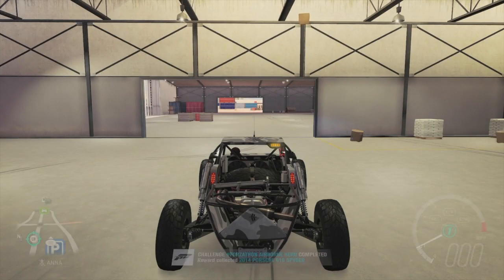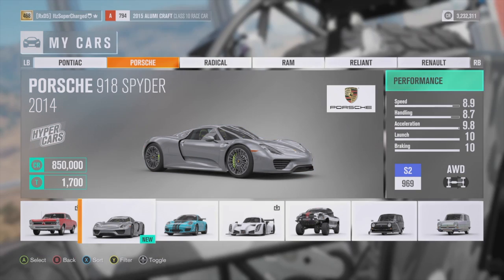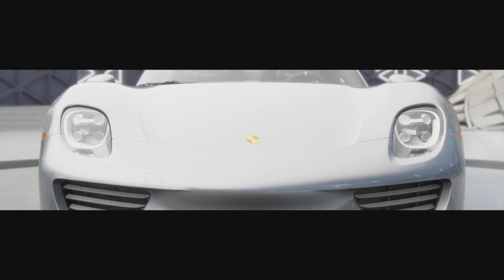Took a minute and 50 seconds to do that. One minute. So let's go back and build up this Porsche. Okay guys, here we go. $850,000 for this Porsche — that's a lot. That's really more than the Horizon Edition cars. That's a lot, so let's go build this car up.